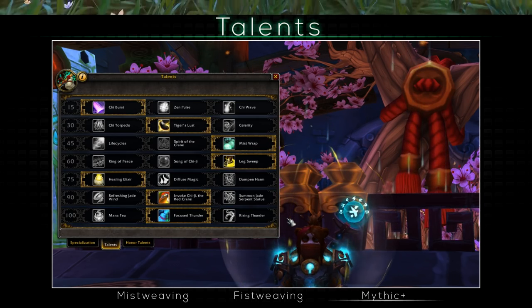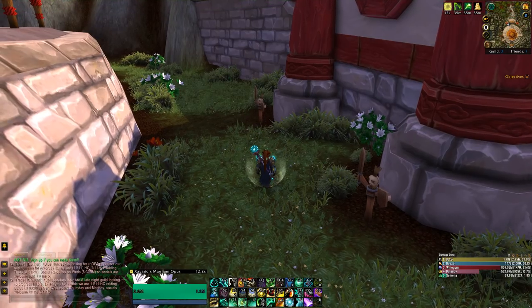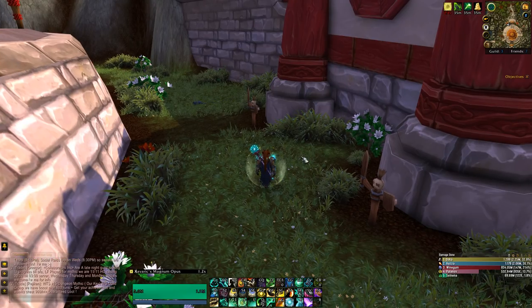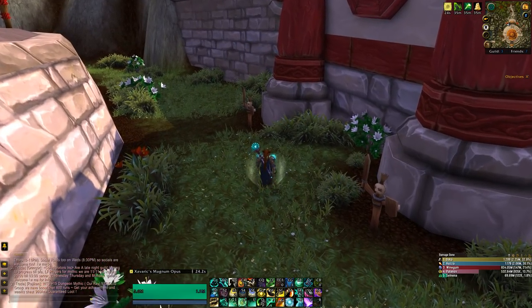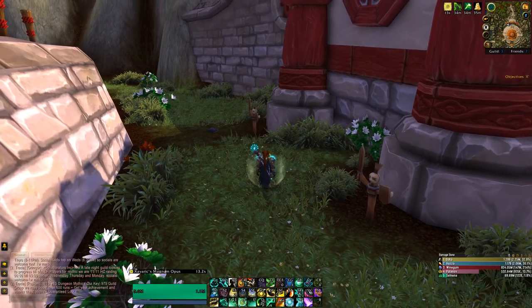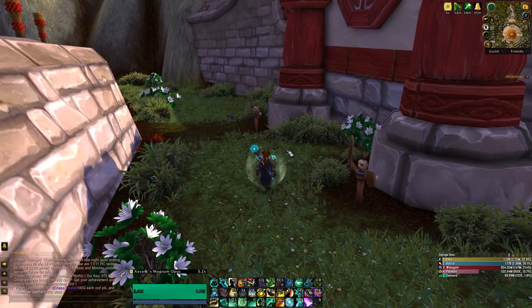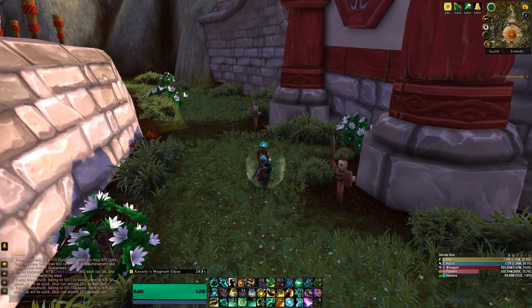That covers the talents, so let's talk about your priorities or rotation and what you're gonna be doing as a Mistweaver. First I'll talk about the Mistweaving playstyle and all your abilities in dungeons or raids, then cooldowns, then how to Fisweave and DPS, and then some utility and other cool stuff. As a Mistweaver Monk you don't really have a specific role like a Resto Shaman or a Druid, since you are quite versatile. Positioning will also take a toll since some abilities like Chi Burst, Refreshing Jade Wind, and Essence Font require some positional awareness.